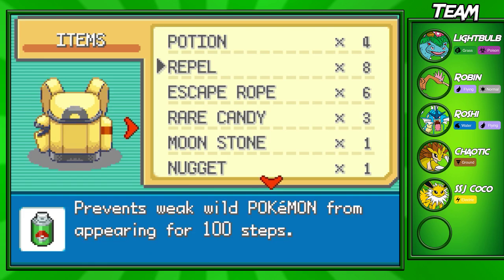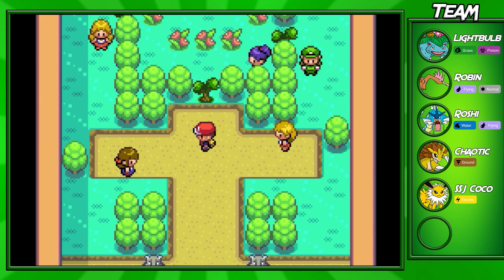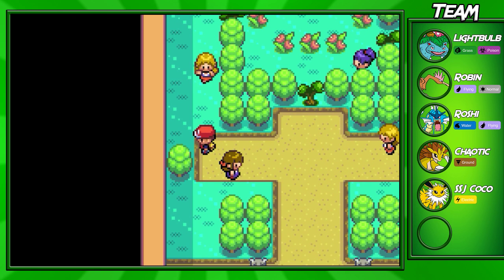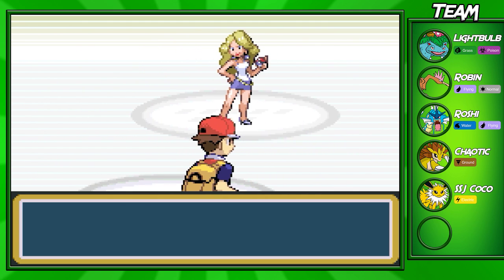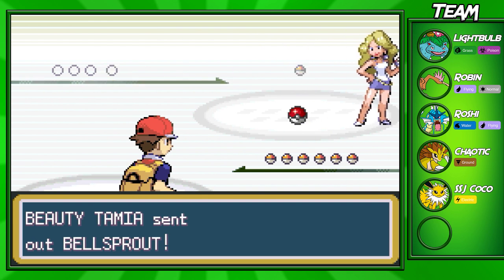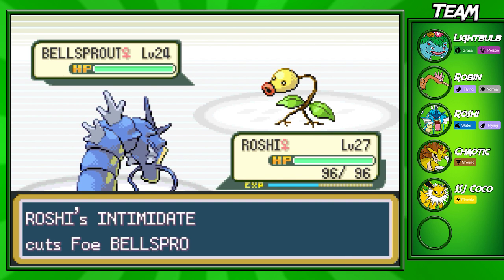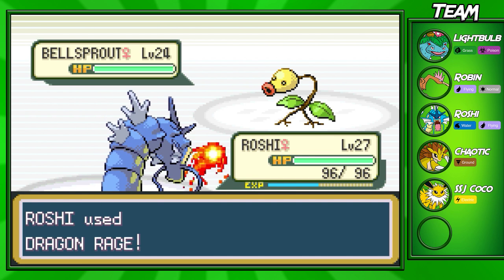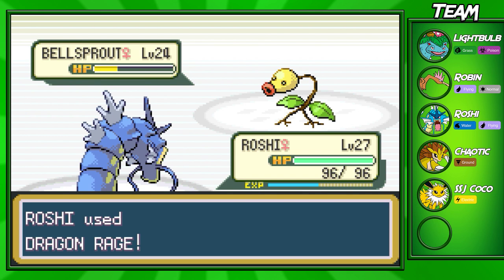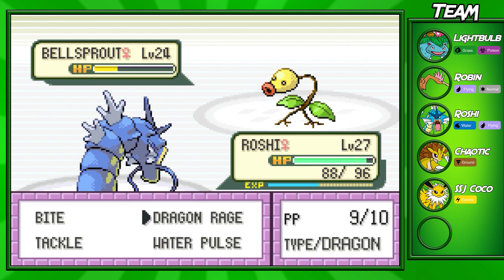I'm going to go ahead and heal all my Pokémon. I healed up because I didn't want to deal with the poison noise — I know how annoying it is to listen to and I didn't want to put you guys through that. Next trainer is Tamiya. She has a level 24 Bellsprout and another level 24 Bellsprout. Roshi is healed up and should take them out easily with two Dragon Rages, maybe three since this one is a couple levels higher.